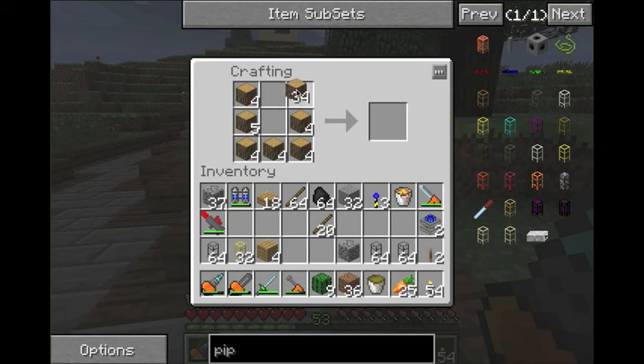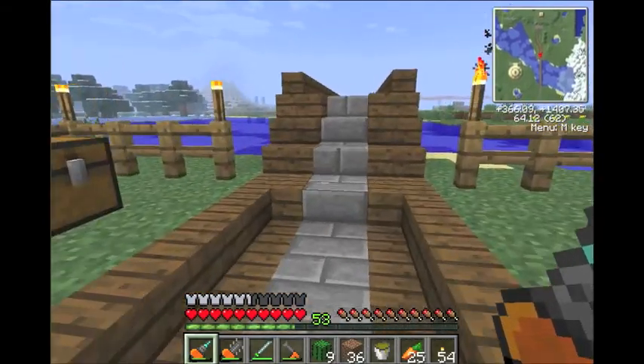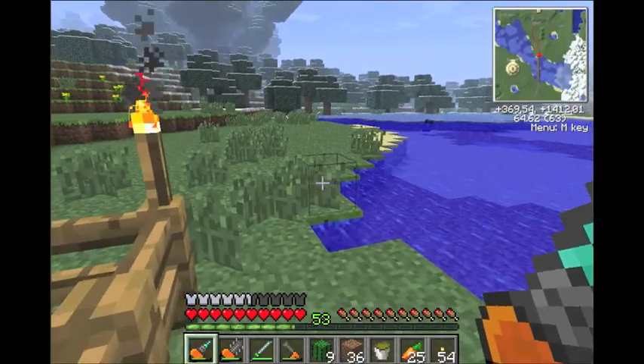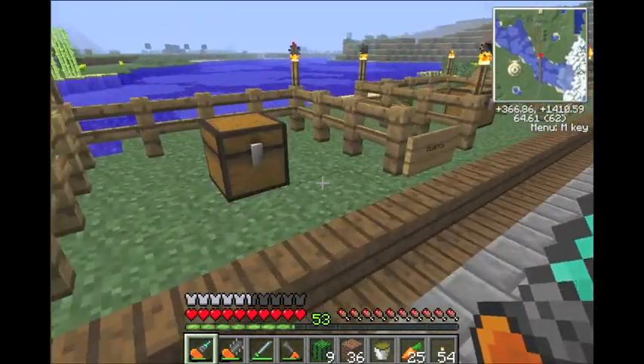These are really cool. What they do is they're like a chest almost, but instead of putting a bunch of different things in, you put one type of something in — and you can put 64 stacks of it into one barrel. I'm going to make the quarry too.